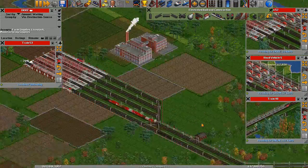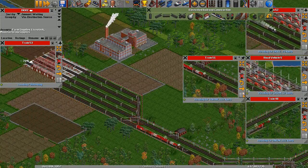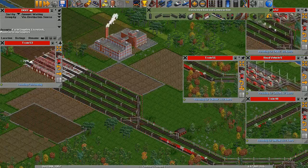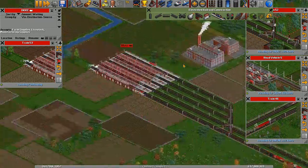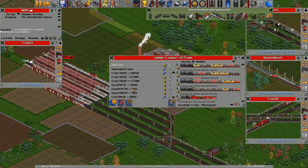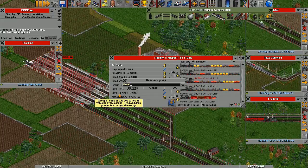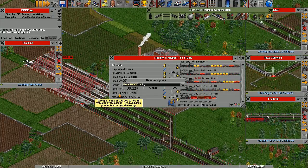Another train dropped off. You are train 51 — the manufacturing supplies train. Beautiful. I need to put you in a group. You are food from BKKE to SKHM.